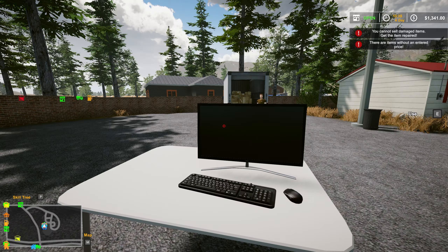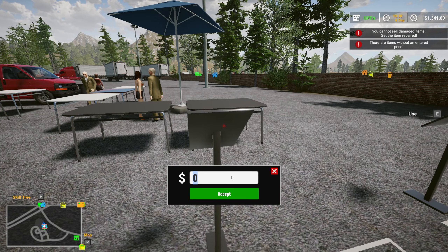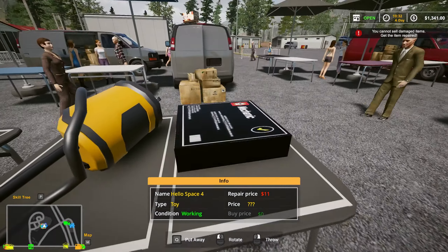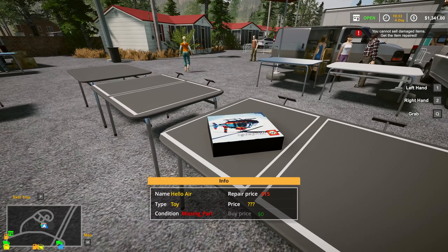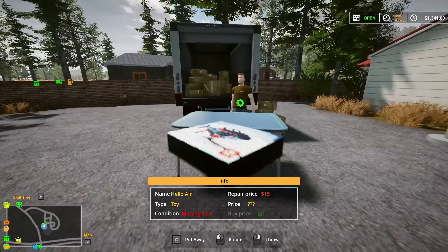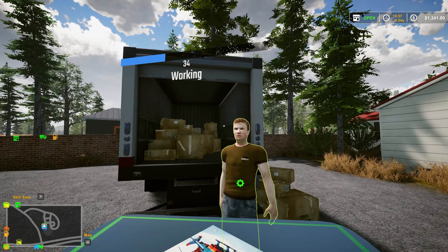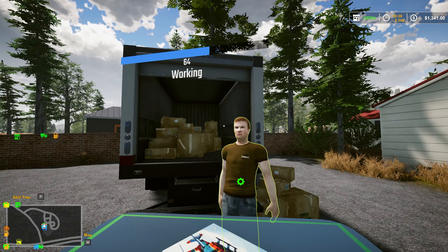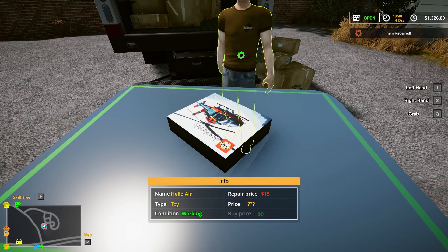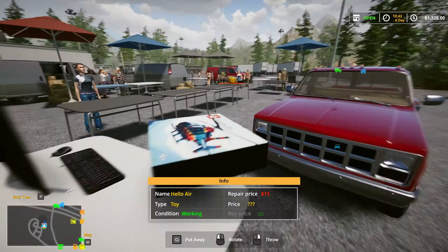Hello Space Four - yeah, for $61. So we'll go $60 on that. Drop that guy down there. It says missing part - let me run over here real quick and see if I can repair this at all. Okay, we can. We might be able to get a little more for this. We're at $1,341. We paid $15 for the repair price, which makes sense - that's what it told us.